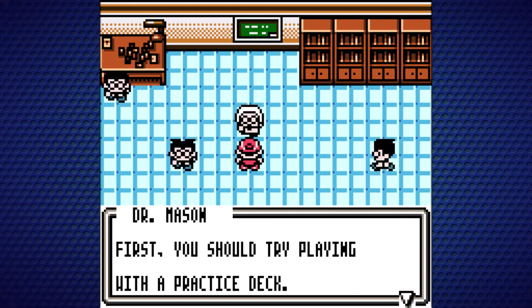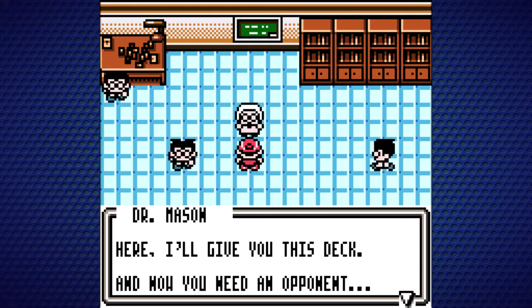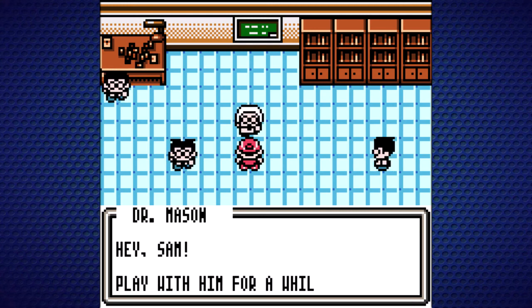I loved looking at all the art on the cards, the shiny ones, trading with friends. Absolutely my favorite. Dr. Mason says: here, I'll give you this deck, and now you need an opponent. He calls over Sam — our first opponent. And I named my character Samuel, for those of you that get that.